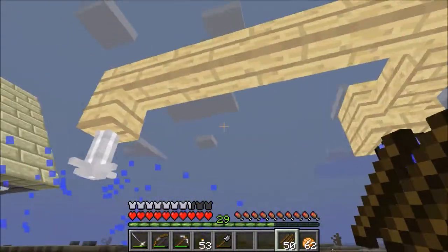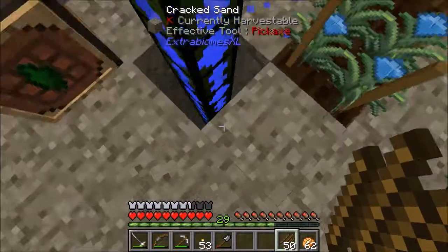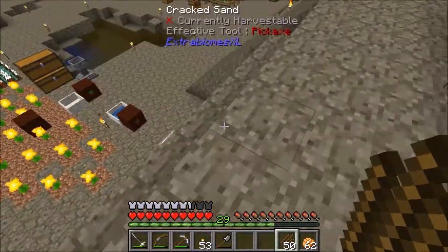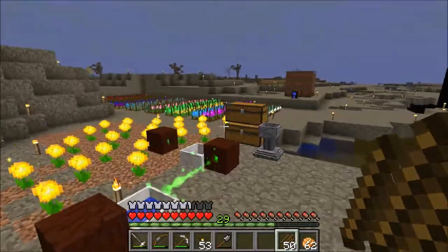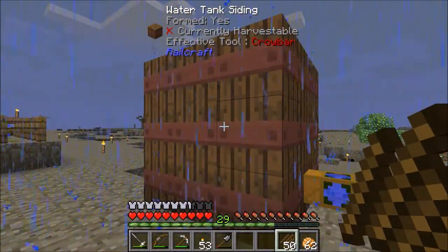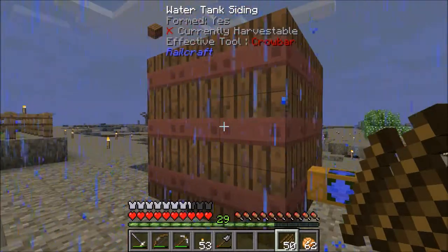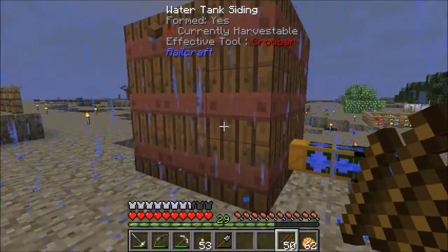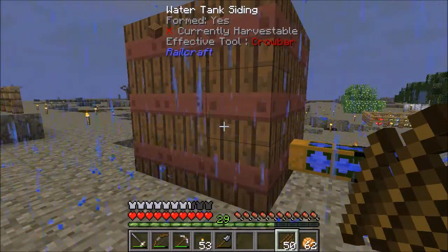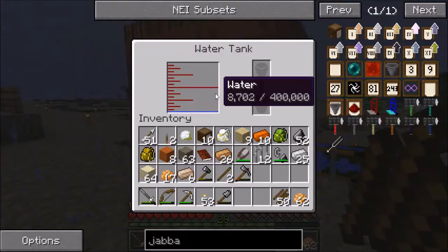These irrigation channels do not go up and down — they will only stay on a level plane. So you can't carry them downhill or anything like that. I have water coming into this water tank, and that water is coming from a RailCraft water tank over there. The way the water tank works is that it, just by existing, sort of collects water out of the air. If you're familiar with an aqueous accumulator from Thermal Expansion, it works like that. It doesn't need water around it and will generate water on its own.